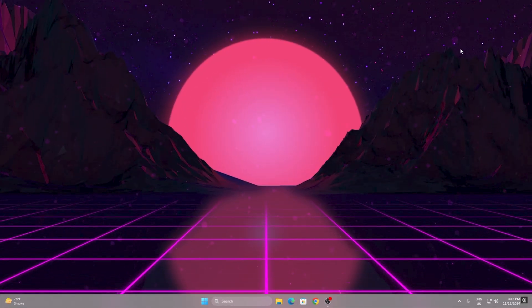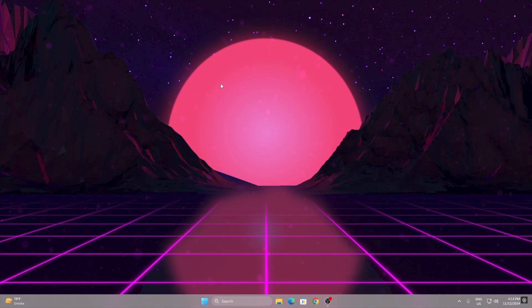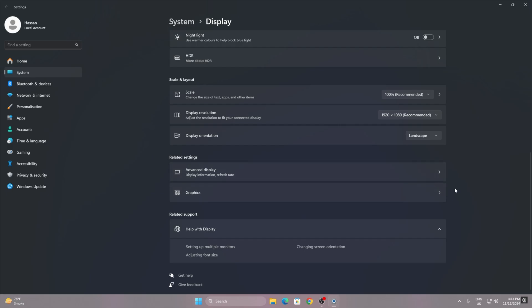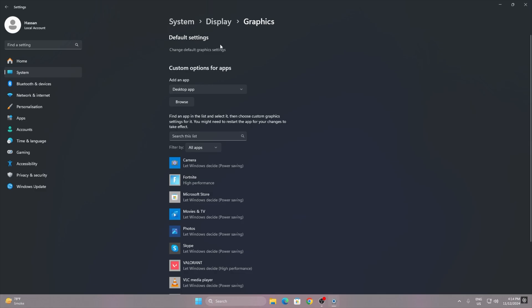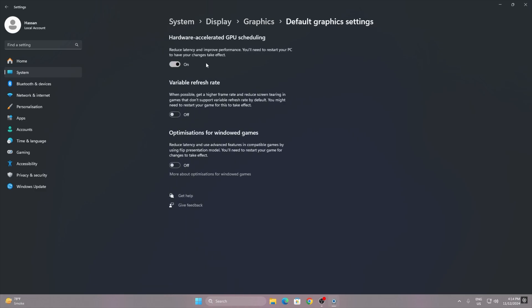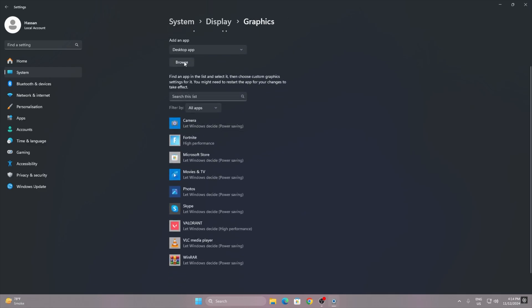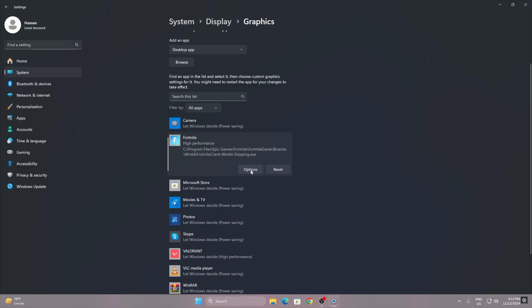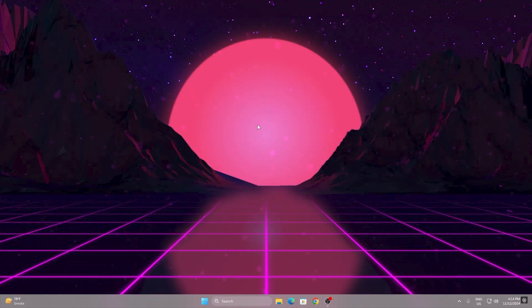Now optimize Windows Graphics Settings. Right-click your desktop and open Display Settings. Scroll down to Graphics settings. Under Default Settings, click Change Default Graphics Settings and turn on Hardware-Accelerated GPU Scheduling — this reduces latency and improves performance. Restart your PC for the changes to take effect. Then uncheck any unwanted options, go back, click Browse, select your Fortnite executable, click Options, set it to High Performance, and hit Save.